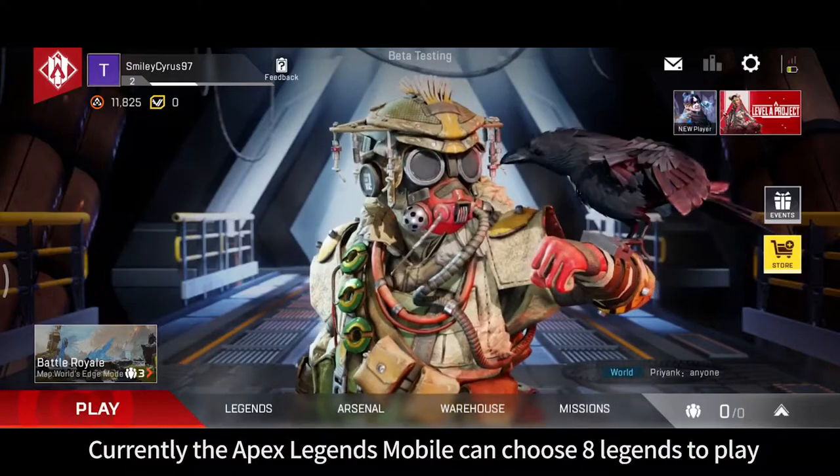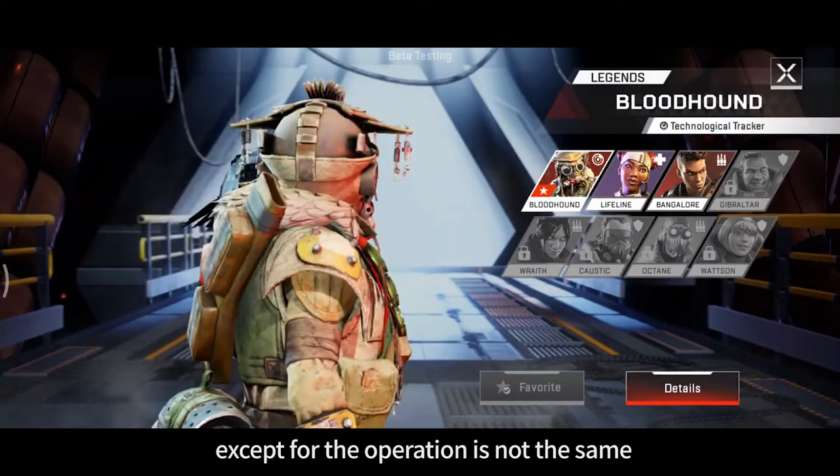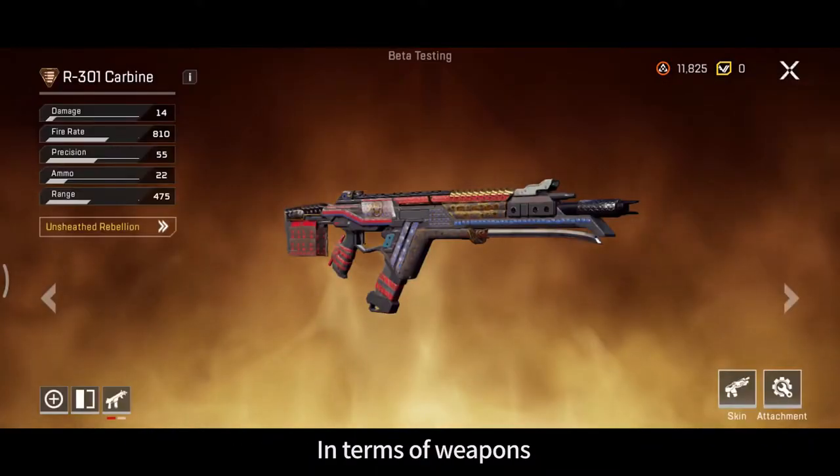Currently, Apex Legends Mobile allows players to choose from 8 legends to play. Except for the controls, the skills and character action details are consistent with the original PC version.